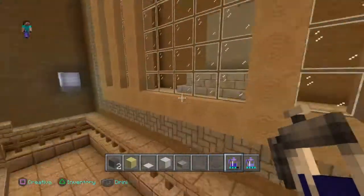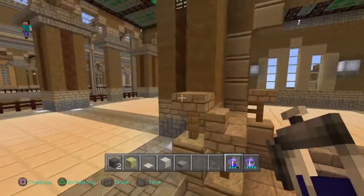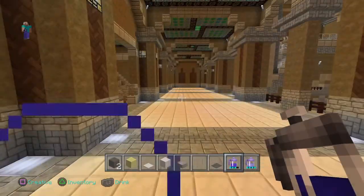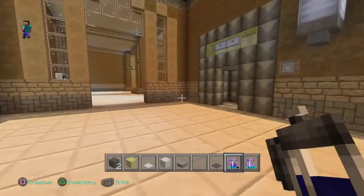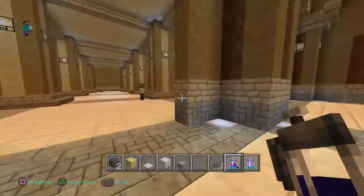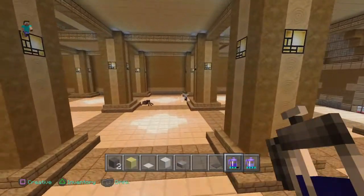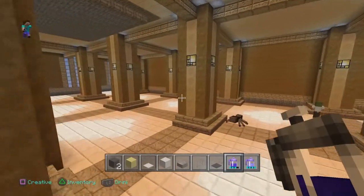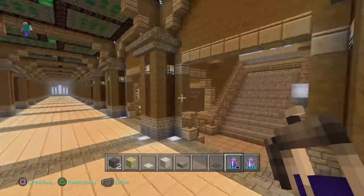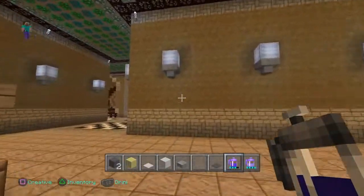Then we go up the stairs and this brings you onto the second level of the main hall. We've got the lift there. I can't even remember what this bit was going to be, but it was going to be something, trust me. And then if we just go one more flight, this will take you to where I've got the giant sequoia.